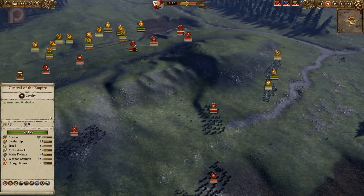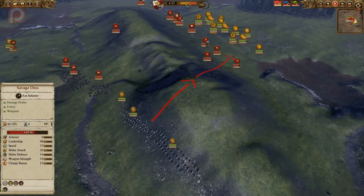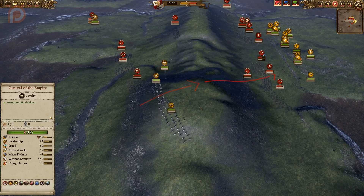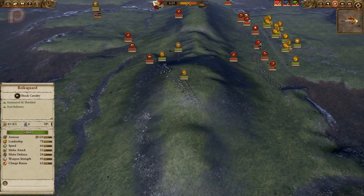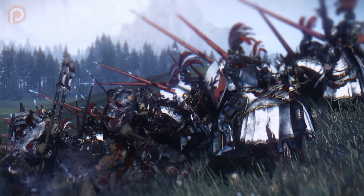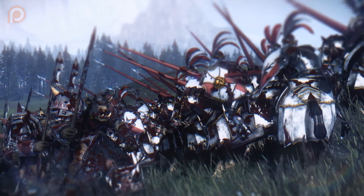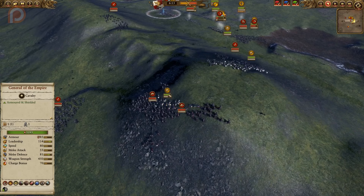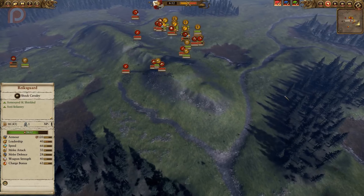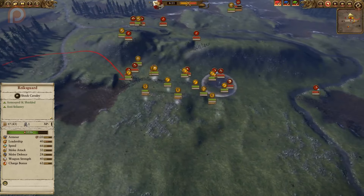The Rijksguard cavalry are now being pushed up the hill, only to try and go back down the other side for flanking maneuvers — a big loss of vigor and not a good use of the cavalry. They get caught out by the Orc Boar Boy Biggins, who are anti-large, so they will do a number on the Rijksguard cavalry. As you can see, they've already been surrounded and pinned, causing serious morale and HP damage. It would have been great if they'd just been kept back and been a bit more patient, letting them come in to help with the melee engagements on the front line.